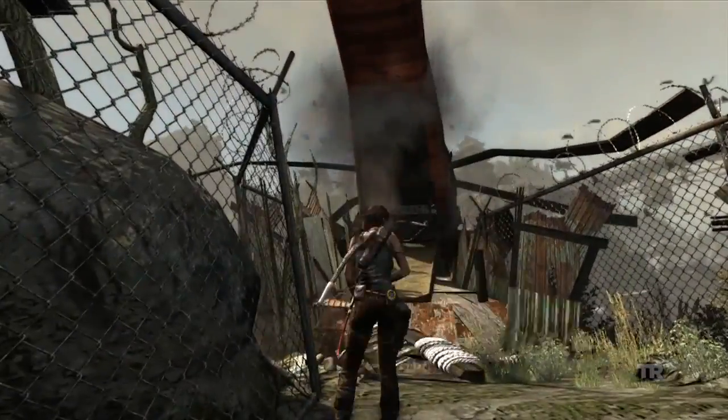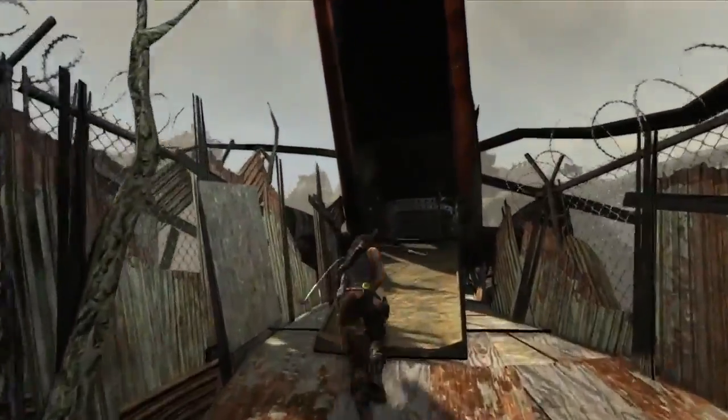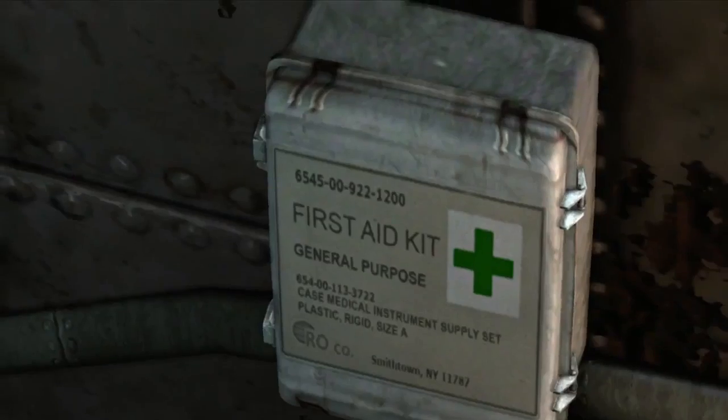So with our piece of gear — our rope arrow — we've been able to pull our way into the crashed chopper here, which is where Lara hopes to find something to deal with her injuries.